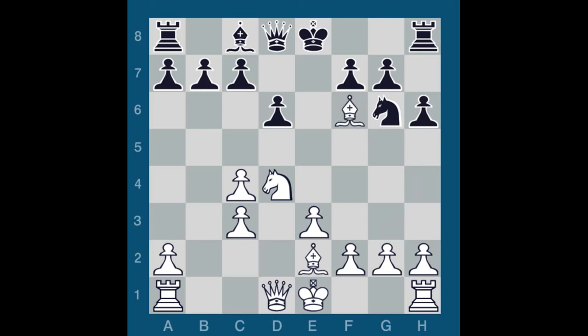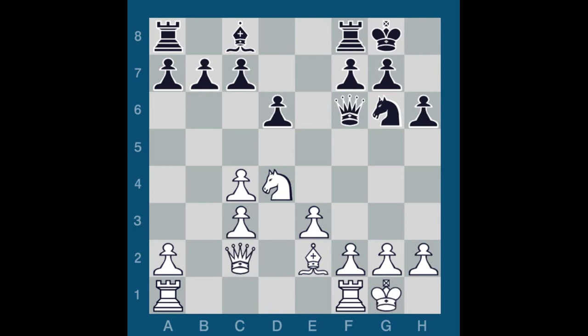Queen takes F6, castle kingside, castle kingside, Queen C2, Rook E8, Rook FD1, Knight F8. I logically maneuver the knight to its ideal square, where it influences a good chunk of territory and cannot easily be dislodged. White has very little counterplay here and must somehow manage with those weak, doubled, and isolated C pawns.